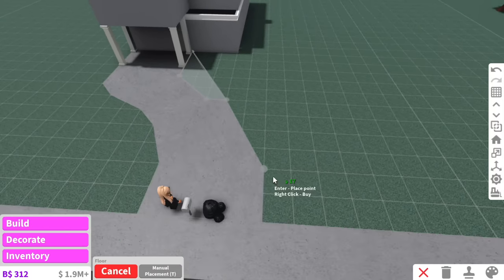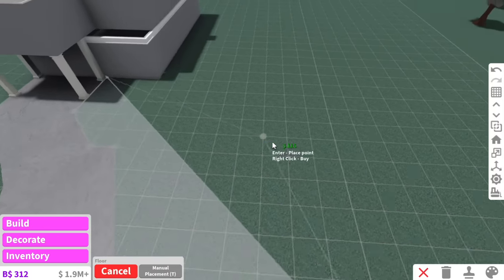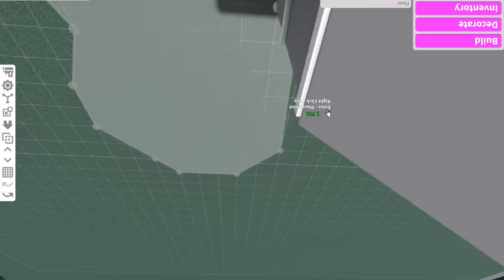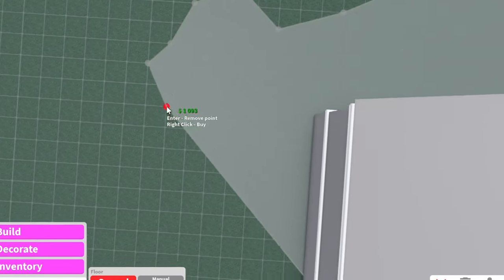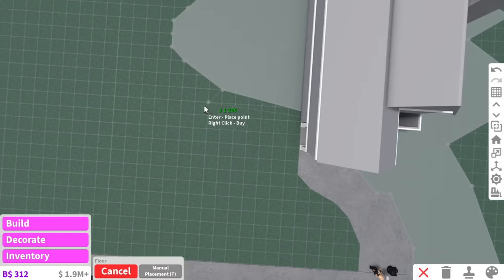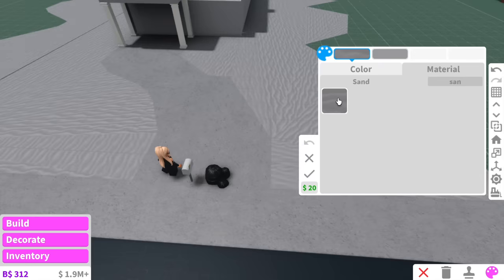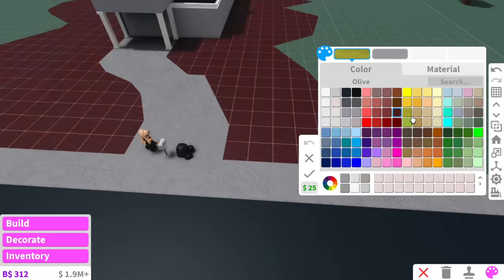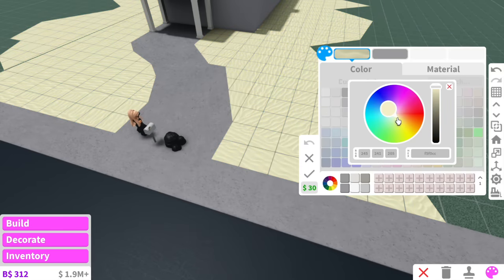The first thing I want to do is some landscaping. Obviously, because this is a summer beach house, we're going to have lots of sand — just random scattered sand like this. So many of you guys were like 'Alaska, show me your landscaping technique' — guys, this is literally it, just spam my mouse like that.